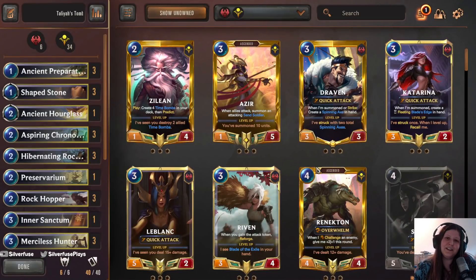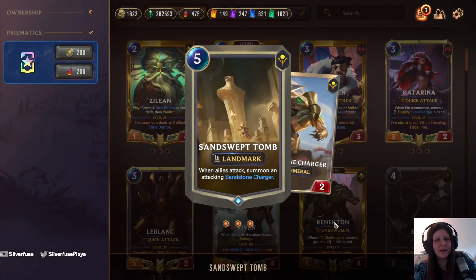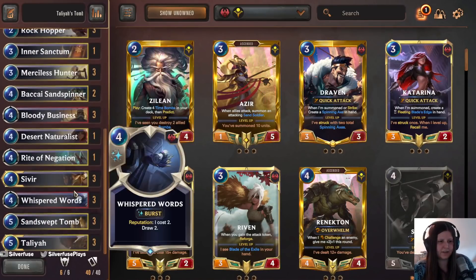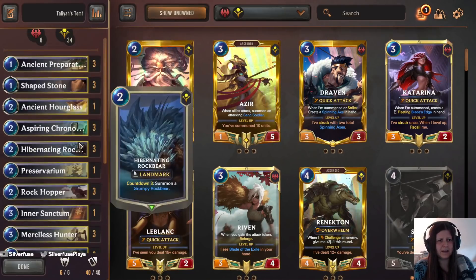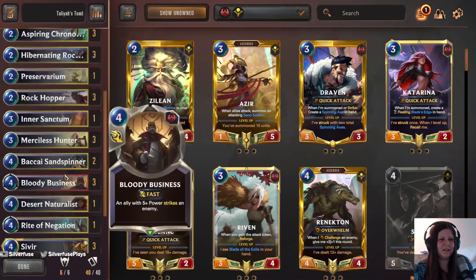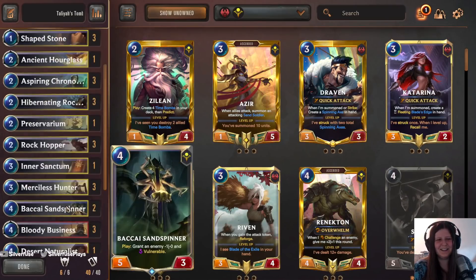Hey everyone, it's Allie here today with a Talia's Tombs deck. There's this card that never gets played - Sand Swept Tomb - and there's a reason why: it's not very good. But it summons a 5/2 charger each time, which can help with reputation procs. We have a little splash of Noxus with Bloody Business to give the deck some interaction, which Shurima desperately needs outside of vulnerable. We're also running Whispered Words because that card is just ridiculous - it's OP. The idea is to play Talia onto the Tomb, multiply it, and use Sivir to buff everything with quick attack.